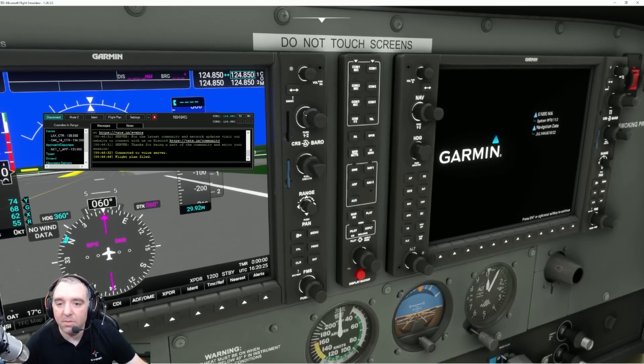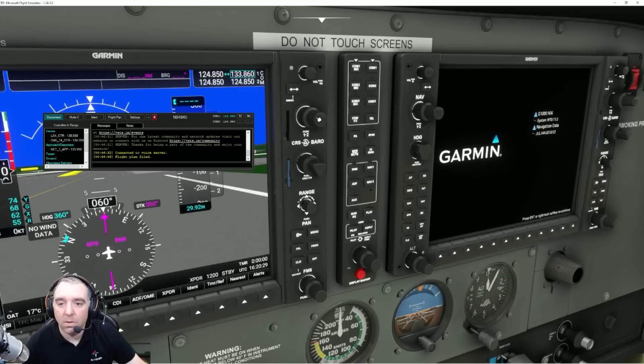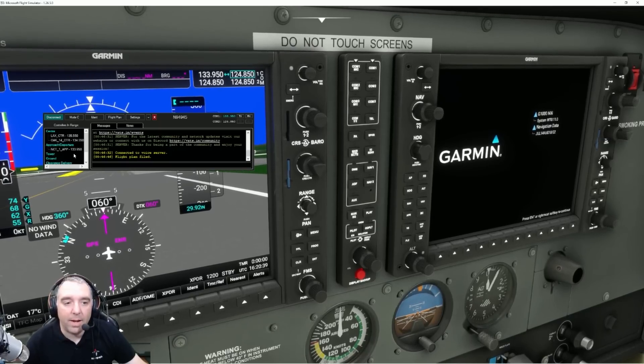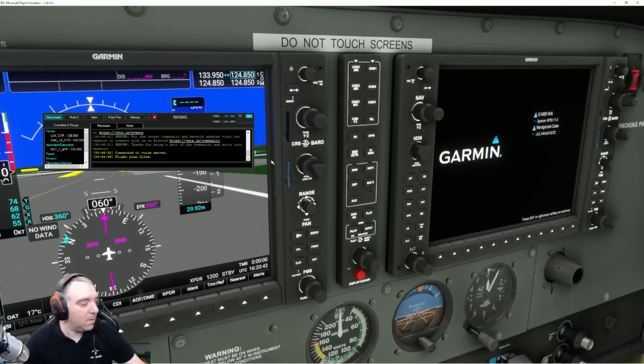We'll need to put that frequency — 133.950 — into a radio panel in VHF number one and have a listen. So let's go ahead and do that now. One-thirty-three, nine-five-zero. And now we're tuning to 133.950.